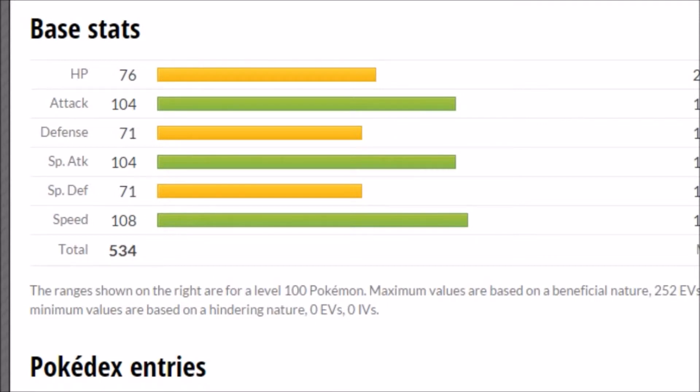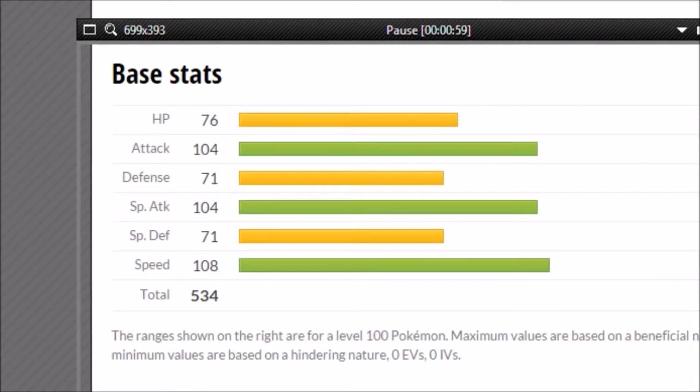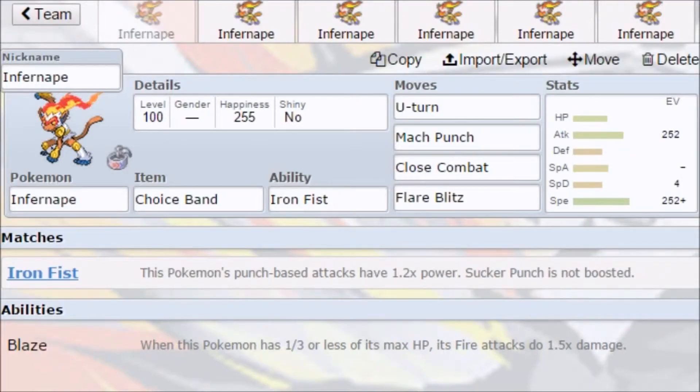We're going to take a quick look at 6 sets that I came up with and maybe want to use in the future. First, we have a Choice Band set: Iron Fist, U-Turn, Mach Punch, Close Combat, Flare Blitz — pretty standard, Max Attack, Max Speed. I feel like this is one of my favorite sets, because you can come in with Mach Punch with the Choice Band and Iron Fist and it still does pretty crazy damage. I've seen battles where Mach Punch does like 50% to some pretty bulky Pokemon, so it's pretty cool.